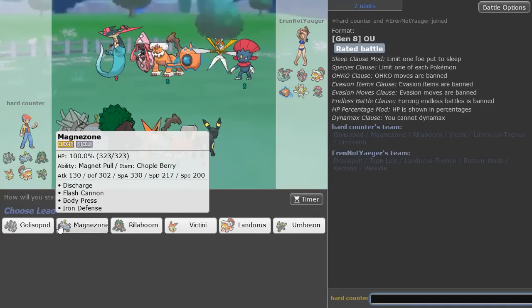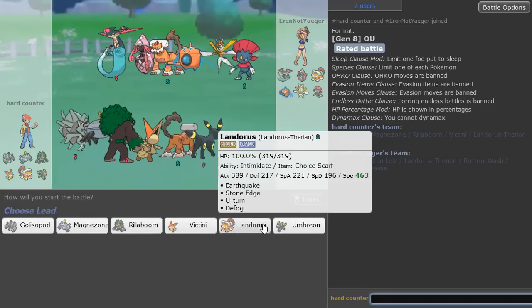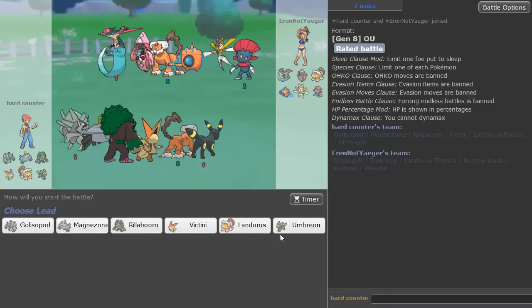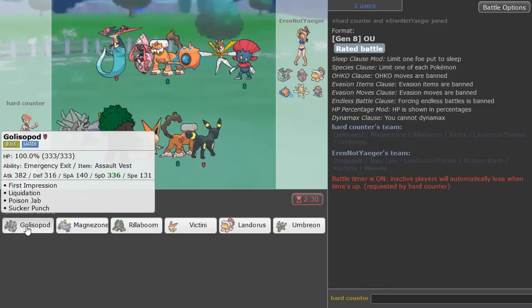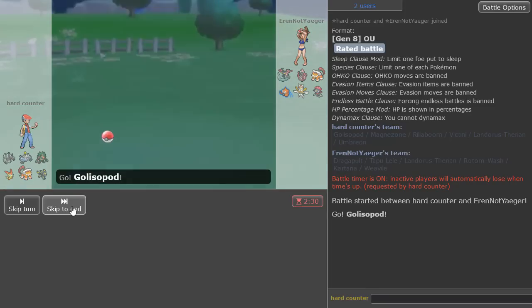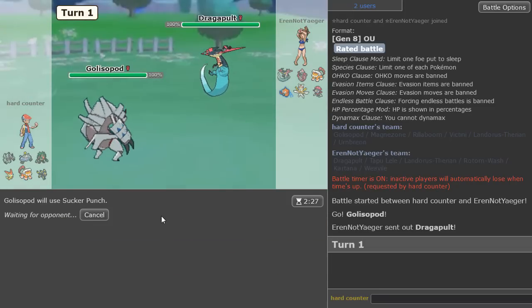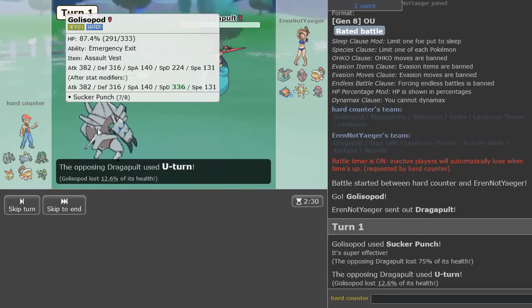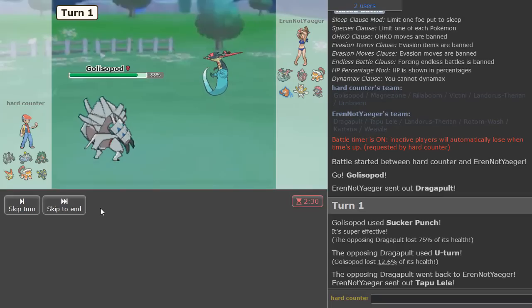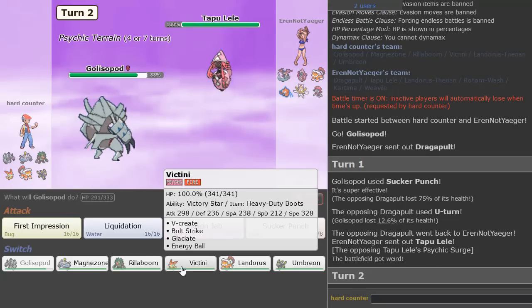We just lead here with Golisopod. Because I know they're going to lead Dragapult, I'm going to go for the Sucker Punch immediately, Turn 1. The Turn 1 Sucker Punch is going to be fire — look at that, 75. They only did that much back because they decided to U-Turn. So Tapu Lele is in. I don't have a great switch to this Mon unfortunately, but I'm going to go into Victini. As they Moonblast and drop myself.